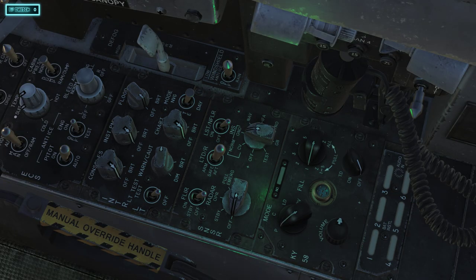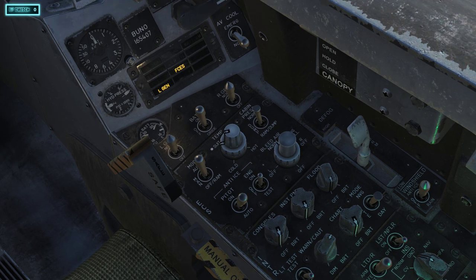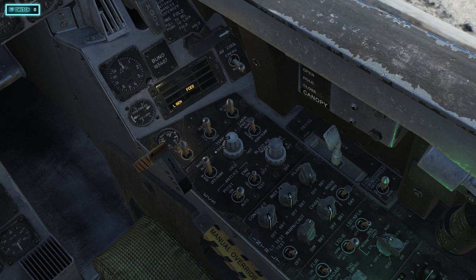After that, come up here to the Bleed Air. Right-click — a lot of times it won't work if you put it in the middle, so put it on the edge. You're going to right-click and turn this button all the way around until it gets back to the starting position. Now we've bled the air lines — that's all you need to do with that.